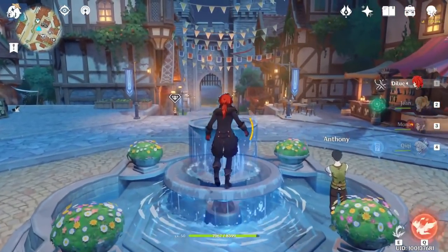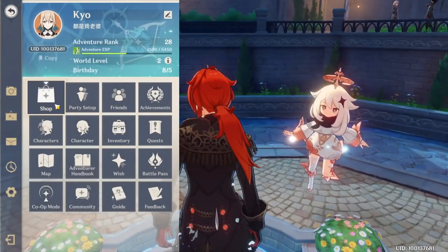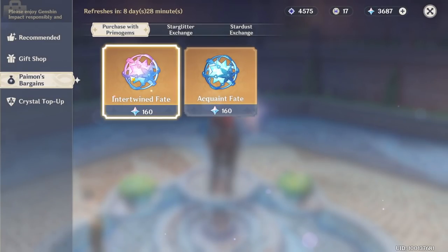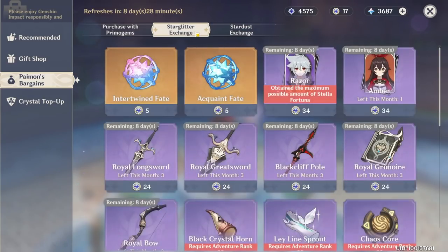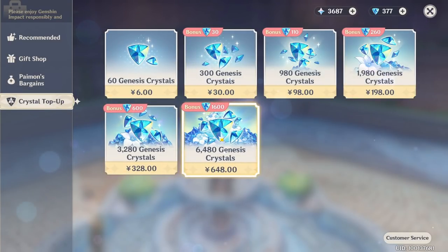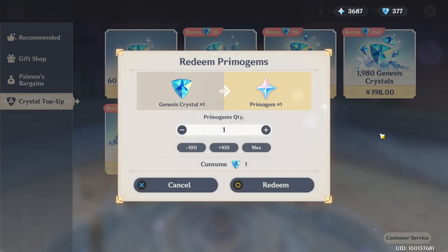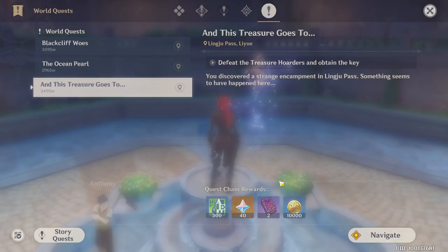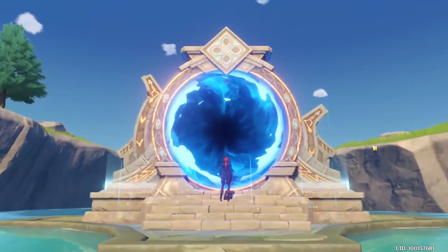Since I talked about primogems, it's time to talk about in-game currency. There are many types of currency. First of all, we have the most precious one: primogems. You can use them to buy Intertwined Fate and Acquaint Fate to pull, at a cost of 160 each. Or use them to restore Original Resin as I said before. The easiest way to get them is direct purchase, buying Genesis Crystals and exchanging them at a 1-to-1 ratio. Other ways to get primogems include completing archon missions, story missions, world missions, daily missions, monthly card, opening chests around the world, and from Spiral Abyss.